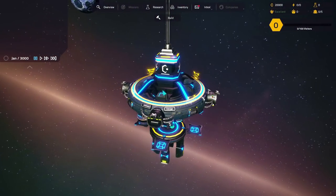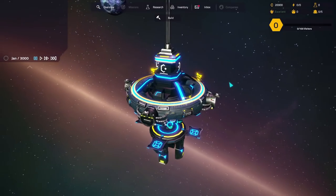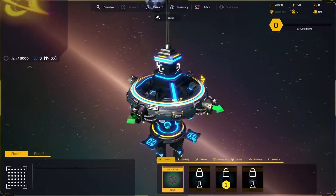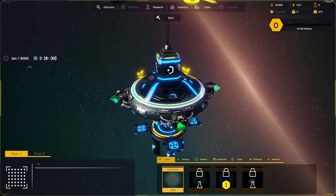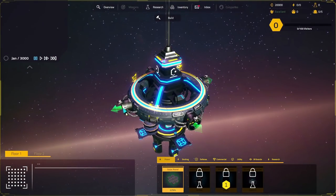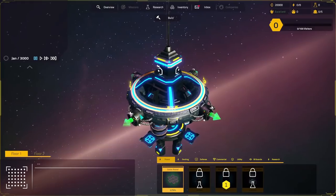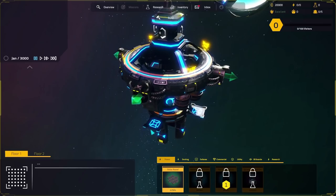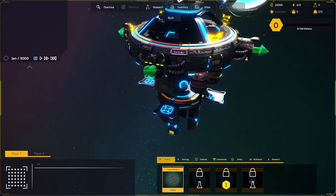This is our space station. We've got 20,000 money, no power currently, no research, no people, no staff. So what we need to do is get building. Let's pop into the build menu. We need to extend one of these arms out here - this is where we actually build all of our things. They come out of these little arms sticking out here. So how about we just extend this bit out a bit?